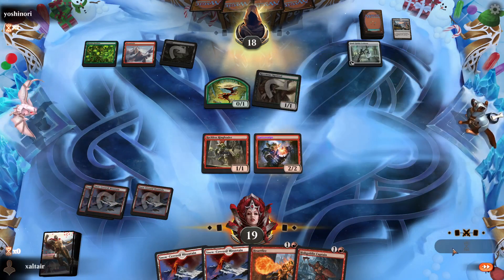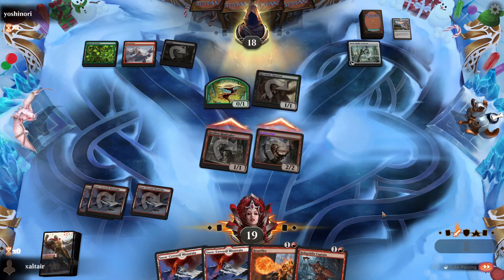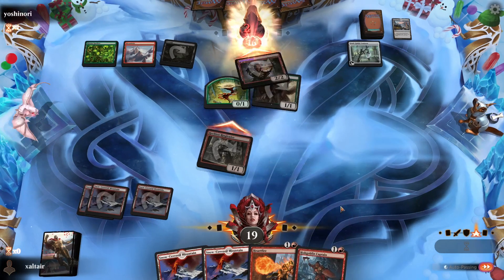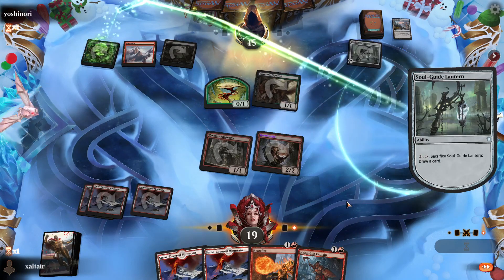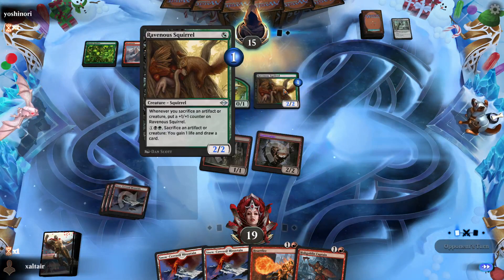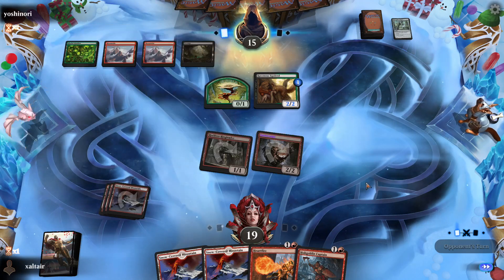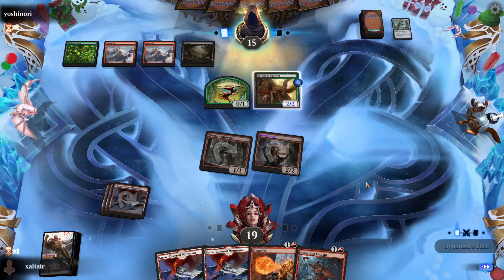Opponent goes first and we have only one mountain, so that's not gonna work. A little better — we'll put one of these guys away. It'd be nice if we top-deck. Yeah, we had a feeling we'd top-deck another mountain. We should have put the mountain away instead of Guttersnipe. Let's hope we top-deck creatures from now on because it's not looking good, especially with the opponent going first.